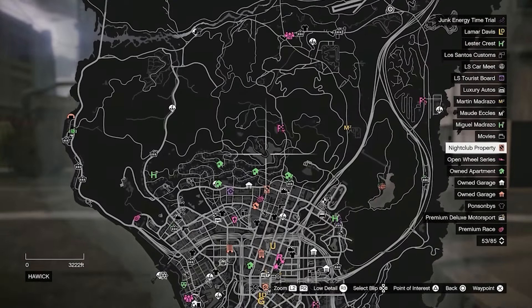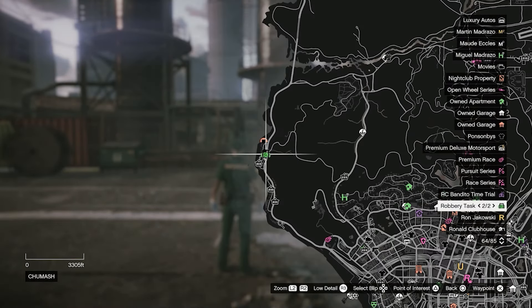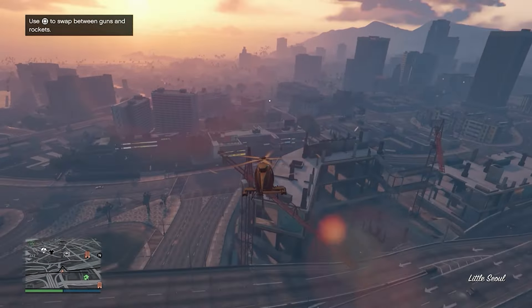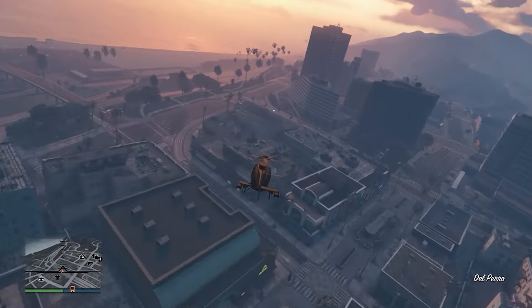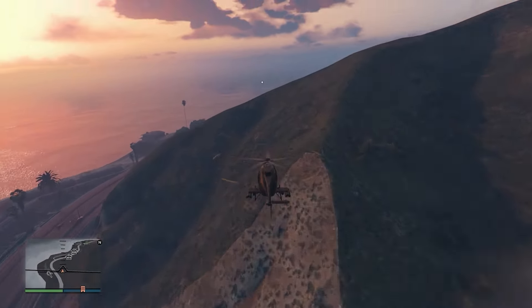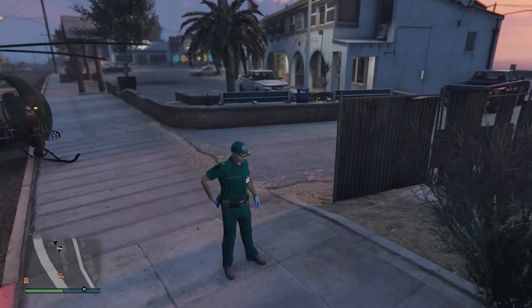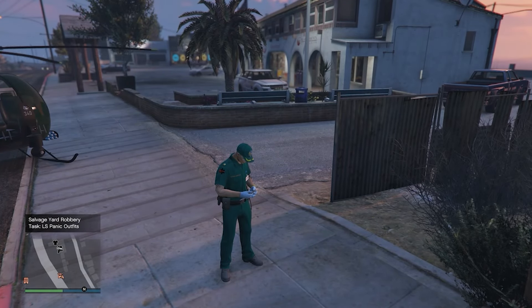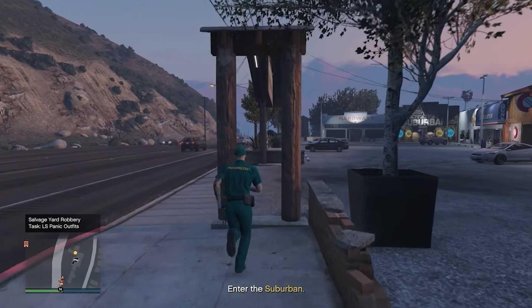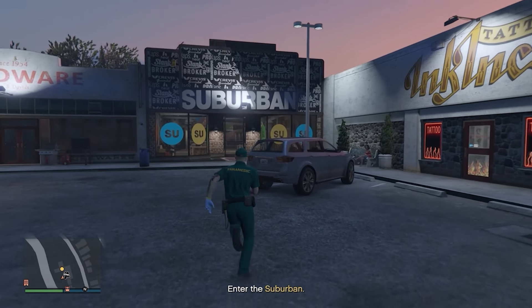You should see robbery tasks on the map — find the one by a clothing store. For you it might be in a different location than mine, just make sure it's next to a clothing store. Once you make your way there, click right on the d-pad to contact Jamal. The duffel bag will be inside the clothing store — go inside the Suburban and the duffel bag should be located behind the counter.